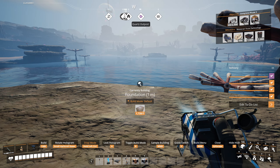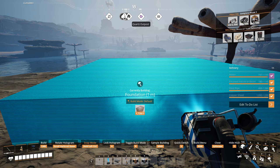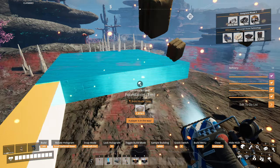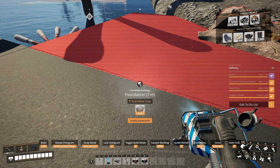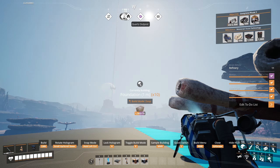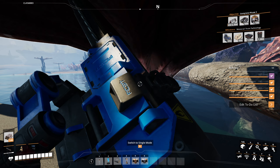Now, where do we want to build the refinery? I suppose on this lake is as good a place as any. So, foundation — this time on the universal grid. I suppose we can start it right here. Let's bring this one out as far as we can. You might be in the way. Invalid placement — oh right, this Caterium deposit. Can I get rid of this? Yes we can.